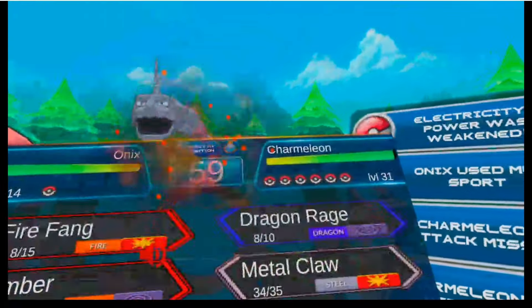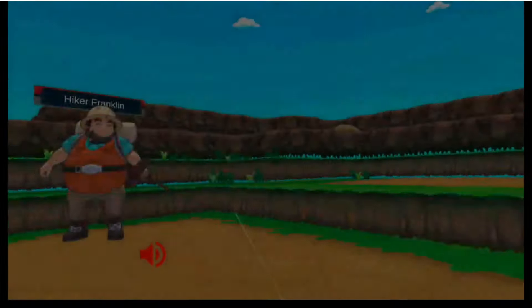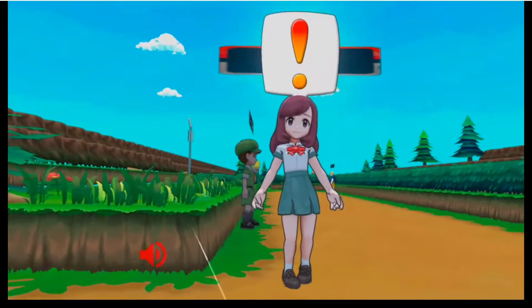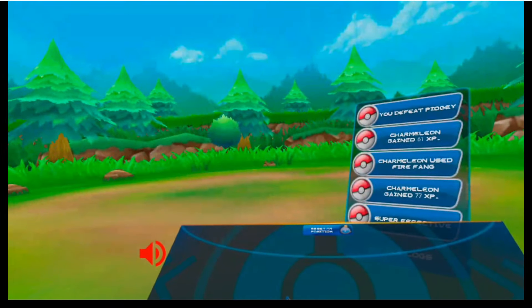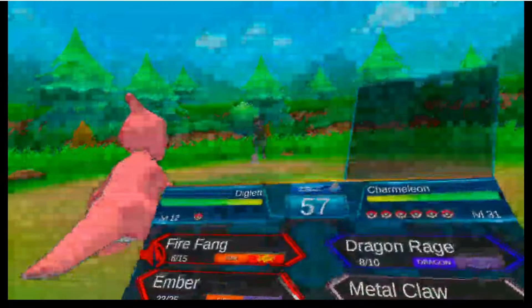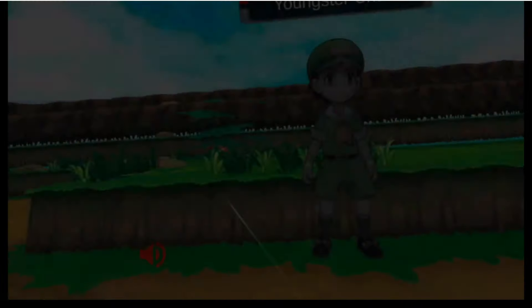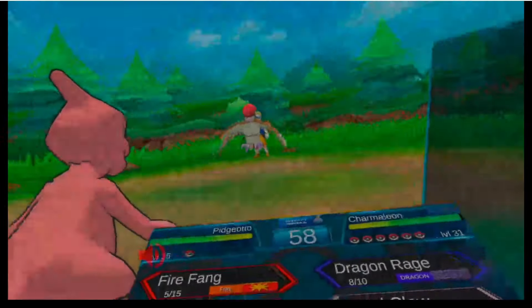Then we go into the next route. This one is where Bill's House is. If you remember the older games, Bill's House is where you went if you talked to Bill — the name of the PC that your Pokemon are stored in will change from 'Someone's PC' to 'Bill's PC.' Little factoid for you there.